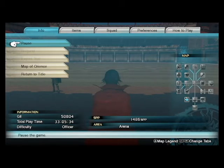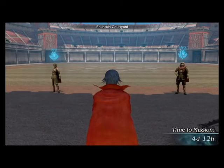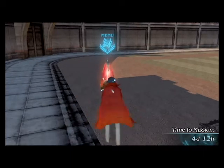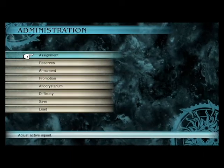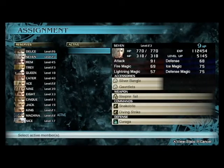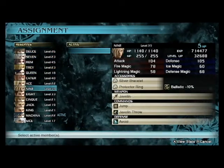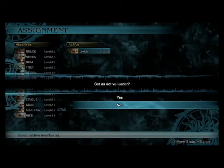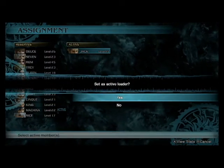Just go there and you can talk with an NPC. He will offer you secret training missions which allow you to do the exploit. Just go to any menu and change your assignment to the one character you want to level up. In this case I will choose Jack — he's currently level 19.